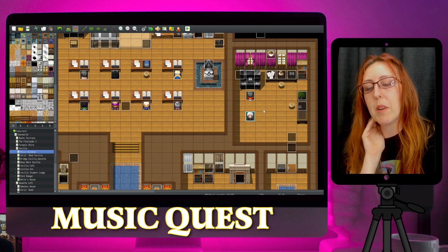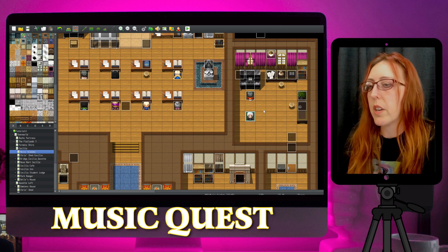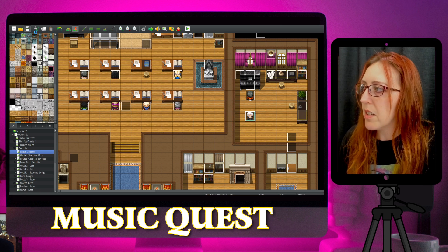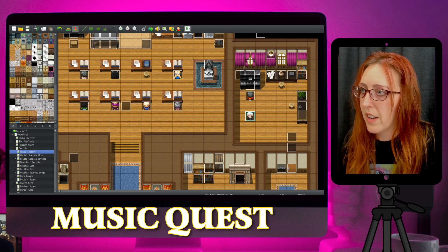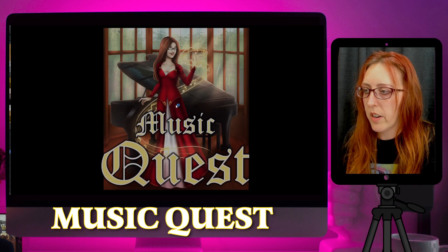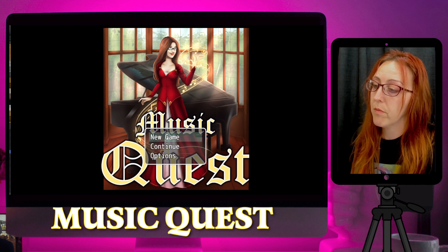When you press the different keys it has different results, so hopefully that can be something I can integrate into the game. I thought maybe it'd be cool if I could have some little notes down the bottom, maybe bring up some different sheet music bits and pieces so you can learn a few notes and just kind of play around. That was a lot of trial and error but luckily I've got it to work, so I'm happy with that.